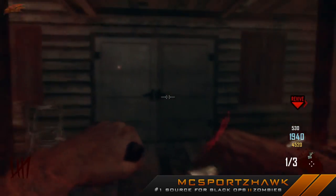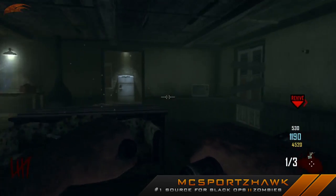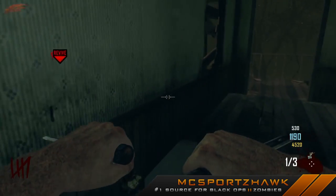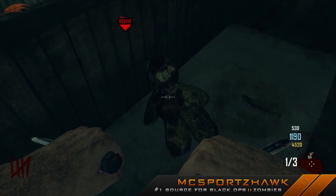You're going to come over and take a right. You're going to go into this house over here. This door I believe is also $750. So you're going to need to have at least that many points to open those two doors. Come upstairs and right here on this mattress is the second teddy bear.